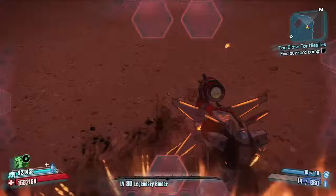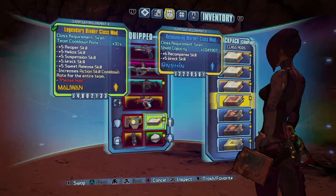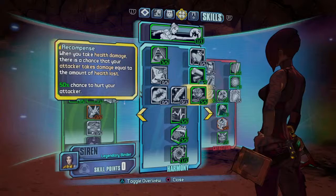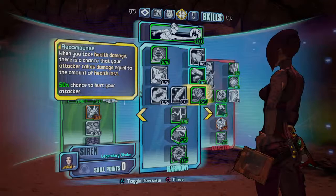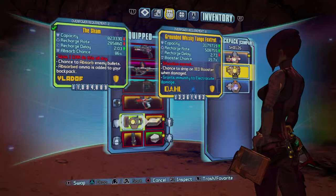If you have a low-level Sham like me, you can — and this is for Siren only — use a Rebounding Witch class mod with Recompense on the Bane. Recompense is pretty nice, especially good with a Rough Rider, because you'll have a 100% chance to hurt enemies back since you'll only take health damage.